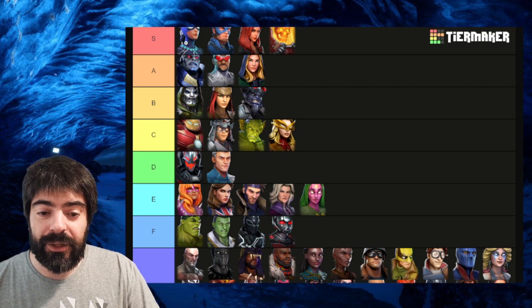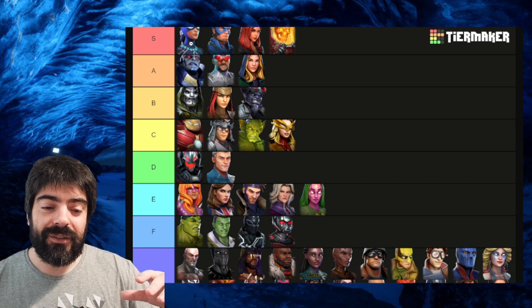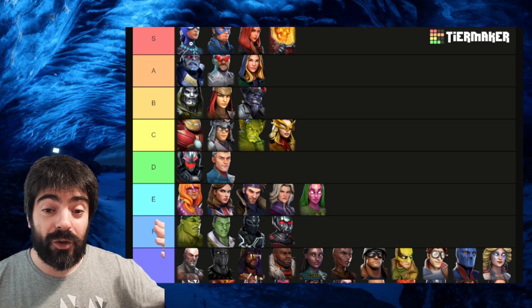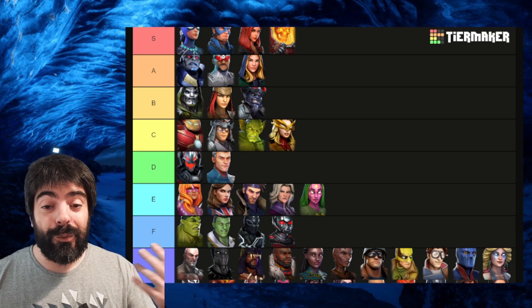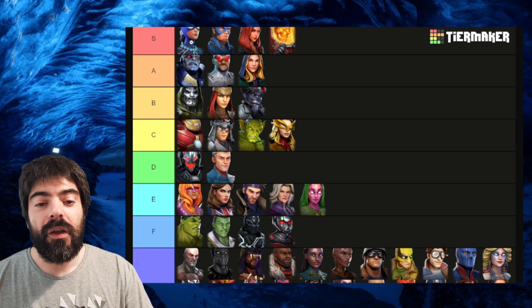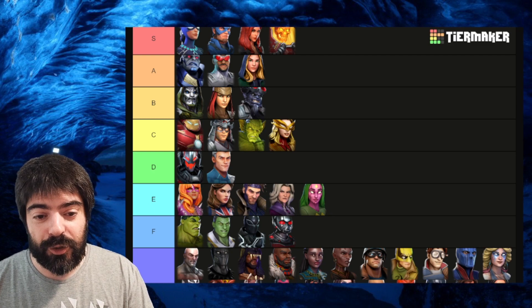Spider-Weaver is also at the top for Global — you can use her in Global for the Mystic cheese, which is great. But you have to choose: if you don't use Spider-Weaver on Global, you can use Dagger on City. If you use Spider-Weaver on Global, you probably won't be able to use Dagger on City. You can beat City without Dagger, but it's going to be a lot harder. Spider-Weaver's stun charges, healing, buffs, and negative effects like Trauma make her one of the top three characters.